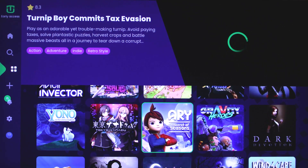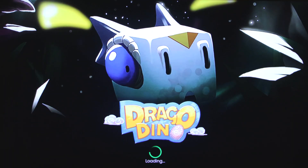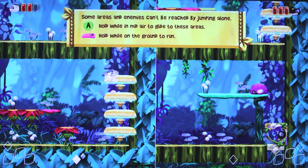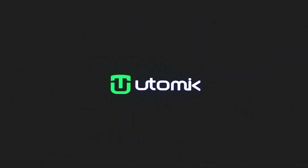You'll be presented with the Utomic Game Dashboard. Here you can choose a game that you want to play through the cloud. We're going to try Drago Dino and try the local multiplayer. You can sync multiple controllers to your TV to get more than one player. Once you are finished playing, use your controller to quit the game or back out of the app with your TV remote.